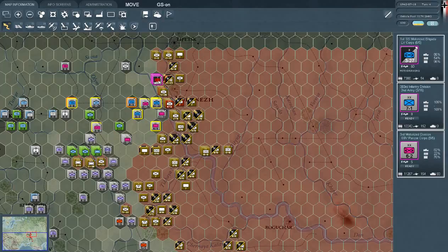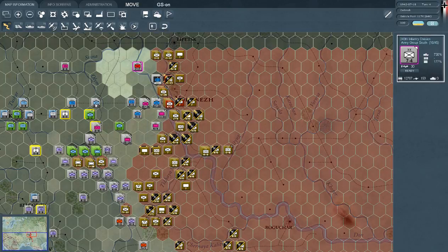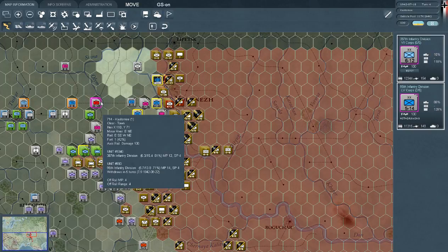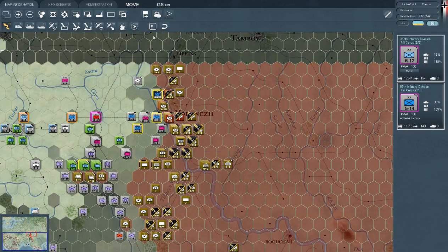The SS motorized brigade has penetrated the line near Voronezh and needs to maintain its position. I'm considering moving it one more step to the other side of the river — it might actually be better just to keep it from falling into enemy hands and get a firm grip on the zone of control. We have units withdrawing and units refitting, which might drop our strength at Voronezh pretty quickly. We'll end this turn and see what the Soviets have for us.